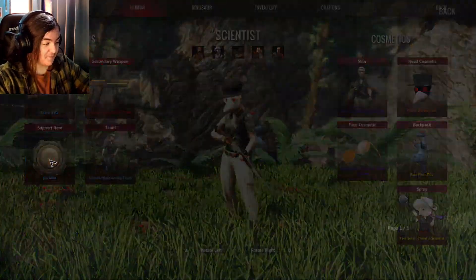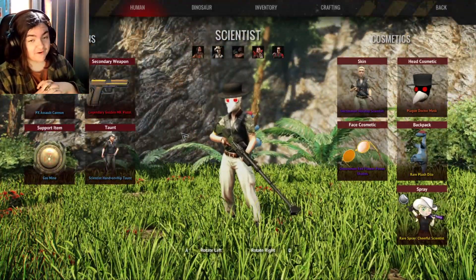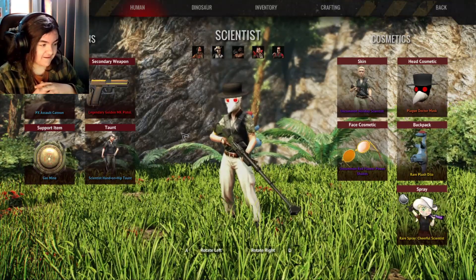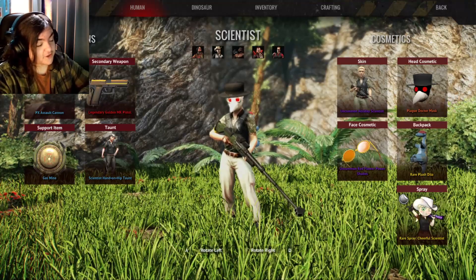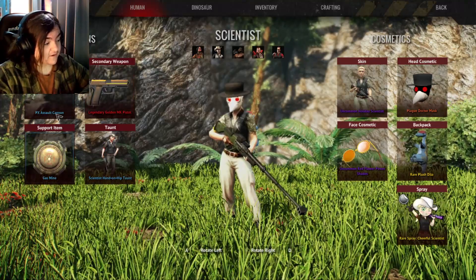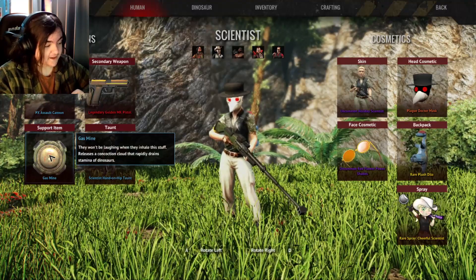Then there is the new PX Assault Cannon, which is pretty freaking strong. I mean, it's made to kind of destroy tanks, so yeah, that's what it does. It's not really a far-range weapon — it's more mid to long range, but not full-blown far range, and not short range either. That's why I recommend this loadout if you're going to be using the PX Assault Cannon.